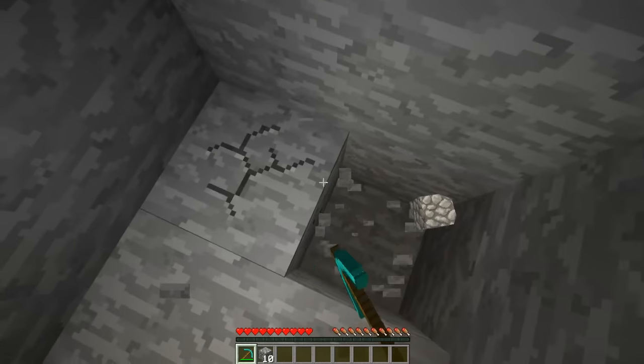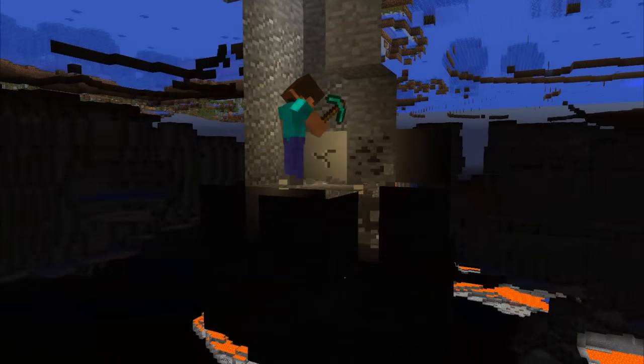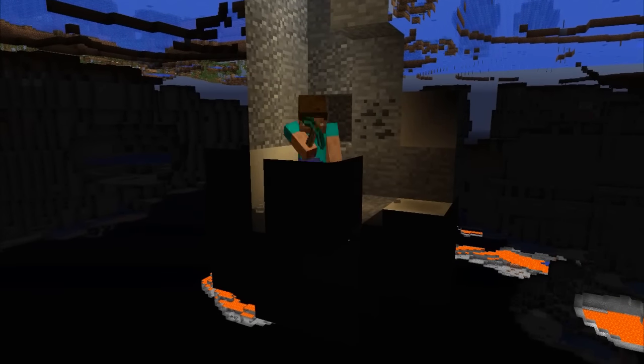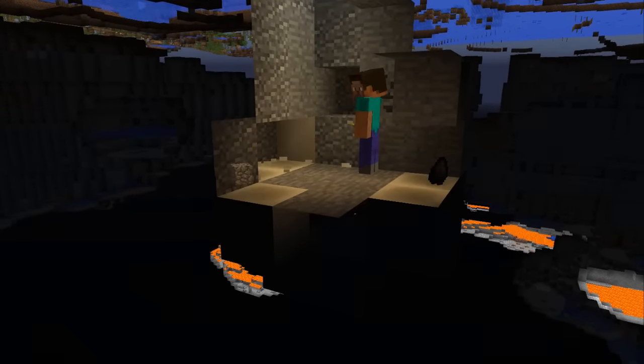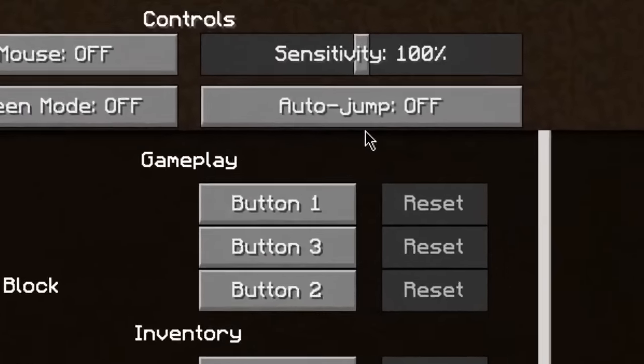Huge fossils now generate 15 to 24 blocks underground in deserts and swampland. Each chunk has a 1-in-64 chance of generating a fossil. Composed of bone blocks and some coal ore, they've been arranged to resemble the skulls and spines of giant extinct creatures — maybe dinosaurs, who knows.